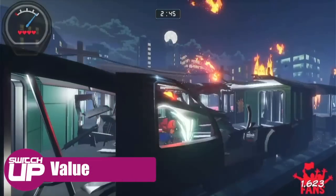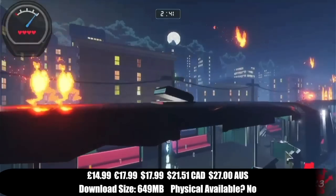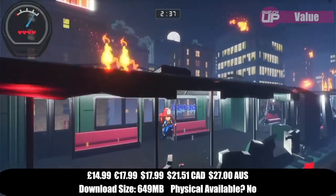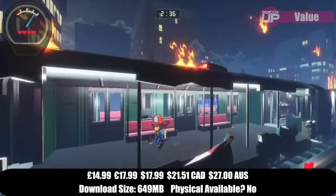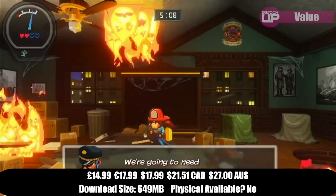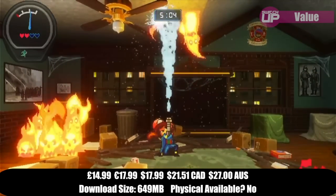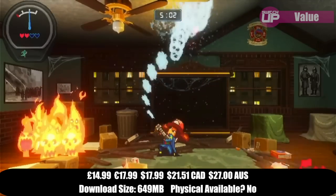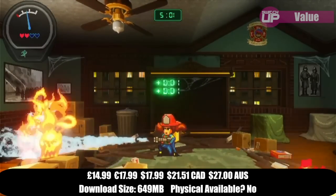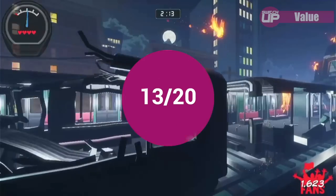Firegirl Hack and Slash Rescue DX costs £14.99. The price isn't necessarily unfair, as the presentation is of a good standard and the gameplay loop is fun if a little repetitive, and the concept is fairly unique. However, some of the issues mentioned — such as the random nature of levels feeling unfair at times, the difficulty spikes this can cause, and a few technical issues — did hamper my enjoyment a bit, which is reflected in the score. On balance, value gets 13 out of 20.